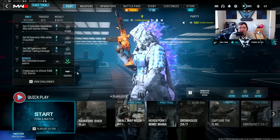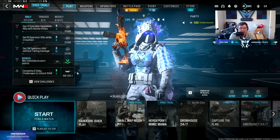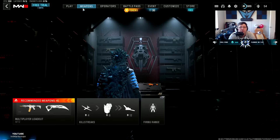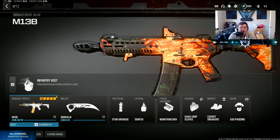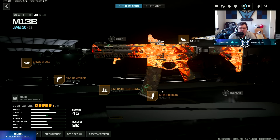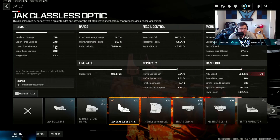The change between the MCW nerf and all the MW2 rifles being buffed is shaking the meta up. There's a lot of viable weapons now. Today you're watching — even before the MCW update I was using this — it's probably even better now because there's less smoke and the MCW nerf: the M13B. This is the combination I was using with it. It's a five-shot with a four-shot headshot kill. This is basically the old MCW, just with a little more recoil and slightly lower bullet velocity. Enjoy the video — consider liking or subscribing.